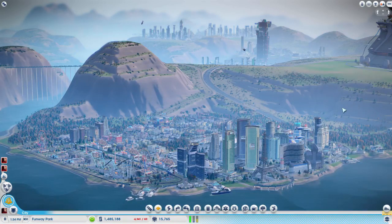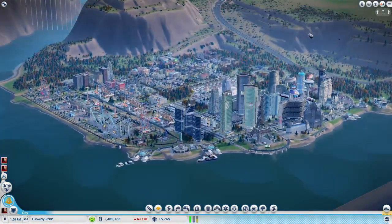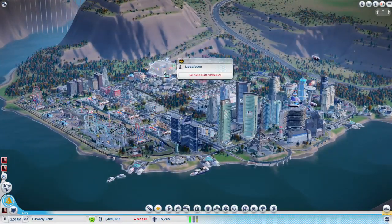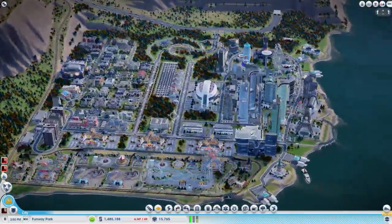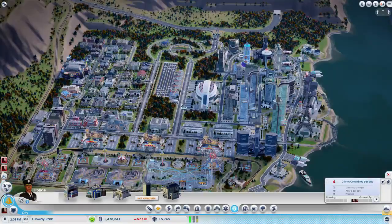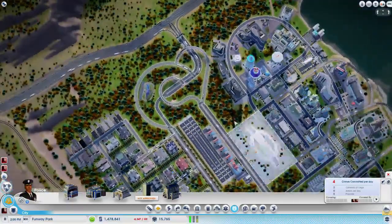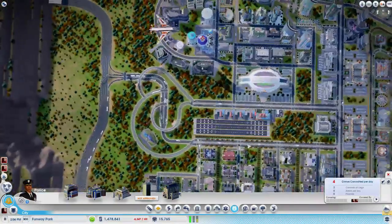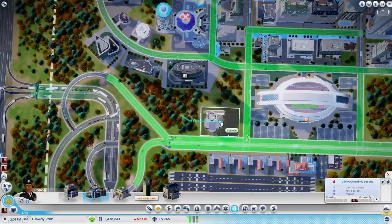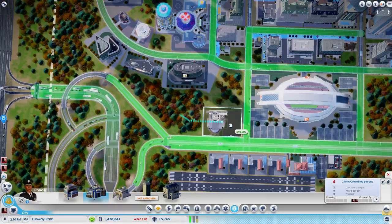Alright, we're back live for our third hour, looks like we're on episode 20, still in Funway Park. I believe this will actually be the last episode for this city. We're gonna build this mega tower and do some finishing touches. We may need to put in our police station here, and I think that's what's going to go right back here, because we'll be able to fill it out really nicely.